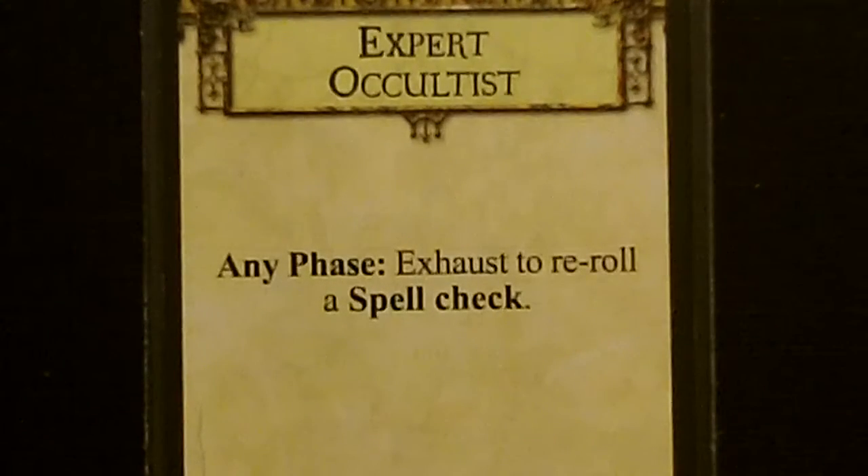She starts with one random common item, spell, and skill. For her skill, she got Expert Occultist. During any phase, you can exhaust to reroll a spell check.